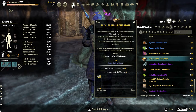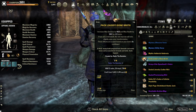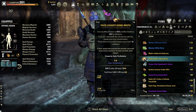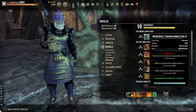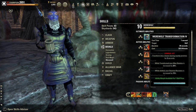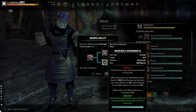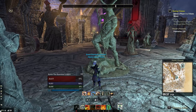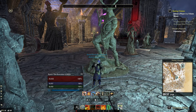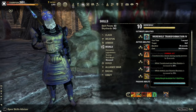A gold food designed for Werewolf is Pack Leader's Bone Broth. This food increases your max stamina and health, and reduces the ultimate cost for Werewolf. The base cost of the ultimate is 325 ultimate, and 300 ultimate for both morphs. If you eat this food, it will reduce your ultimate cost by 16 for the base ultimate and 15 for both morphs. There are many sets in the game that also do this, and you can stack them to reduce the cost further.